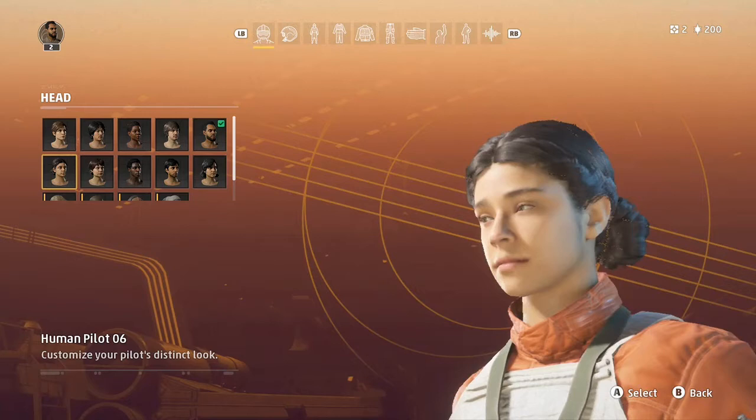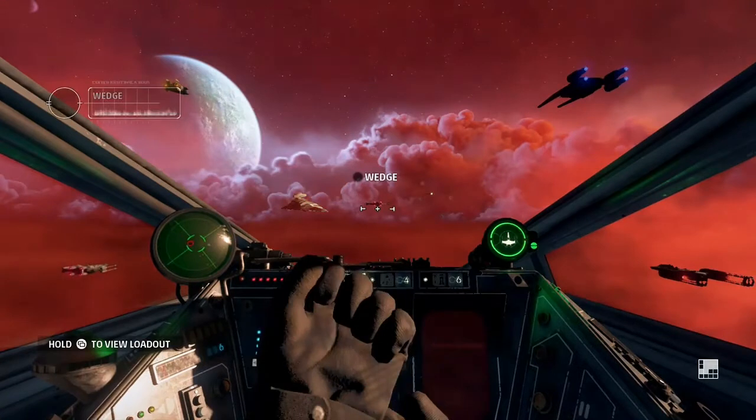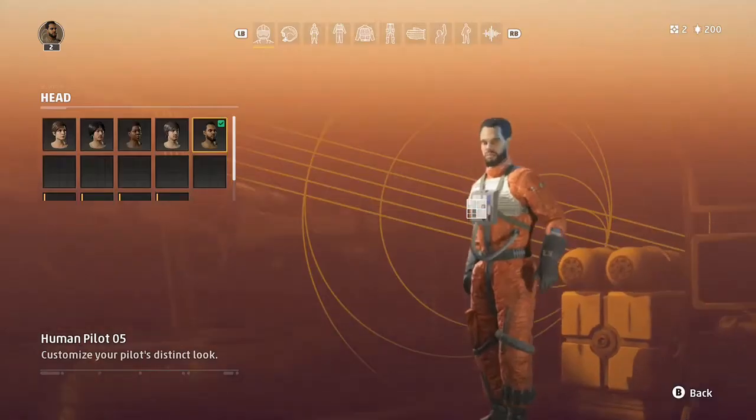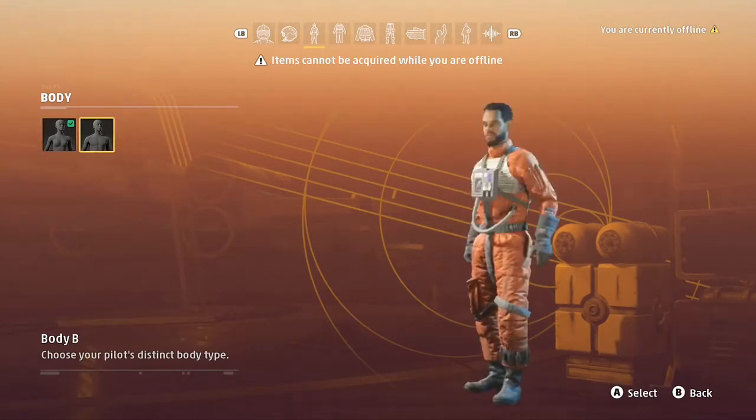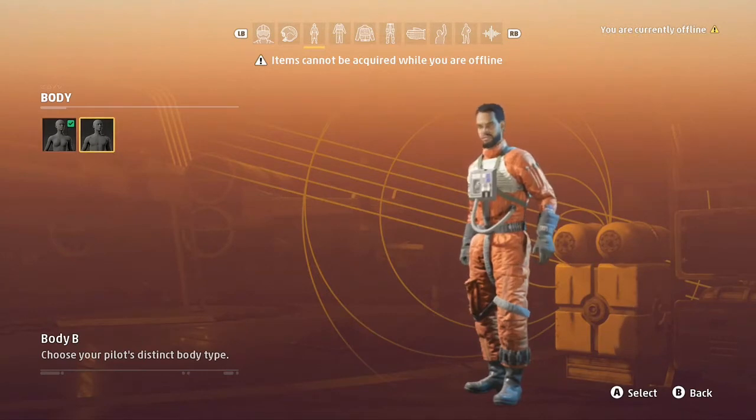It starts out with your default look for both pilots. You can customize the look of your character for both plot lines, but for the story mode this is absolutely pointless — you literally do not show up in any cinematics. You do not look in a mirror. The only time you see any of yourself is when you use your gloved hands to manipulate controls in your cockpit. You do have a variety of heads to choose from, and you can switch between male and female body type regardless of the head.